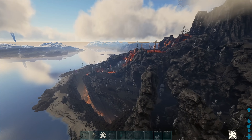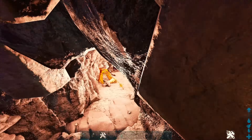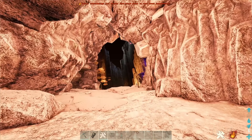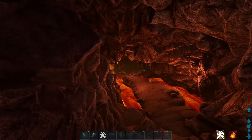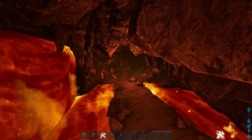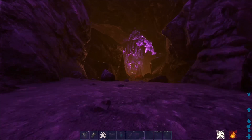The Element Pit is actually located inside the Fire Wyvern Trench — this is a Fire Wyvern Trench only, so there are only Fire Wyverns in here. If we go down here, this is the Magmasaur Pit. There are Magmasaurs here as well, so this is where you'll get your early Magmasaurs. It's basically like the Gen 1 Pit.